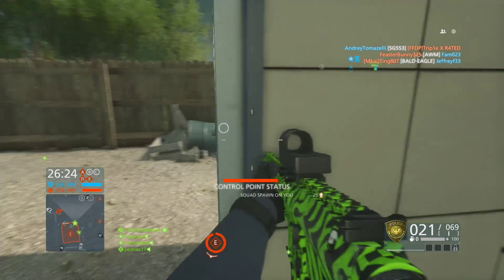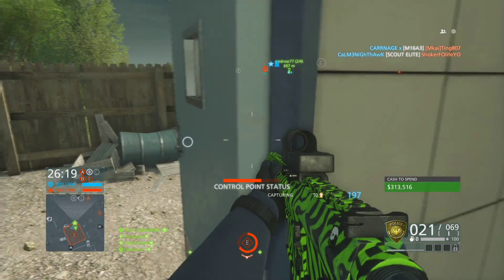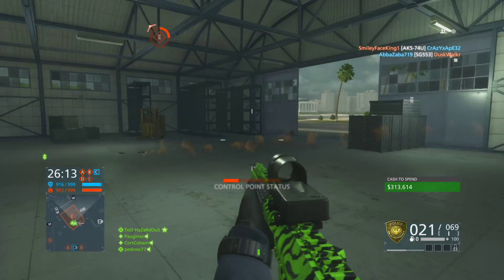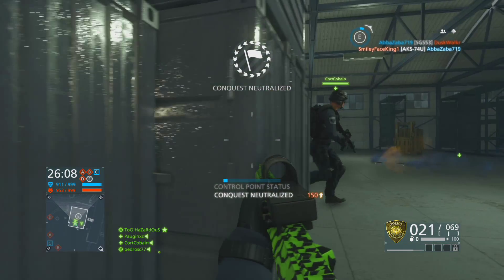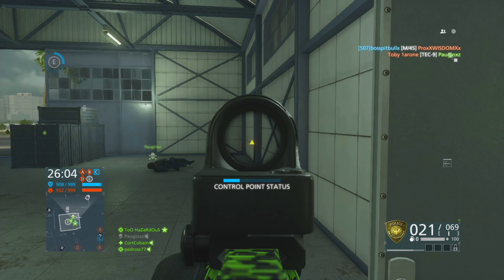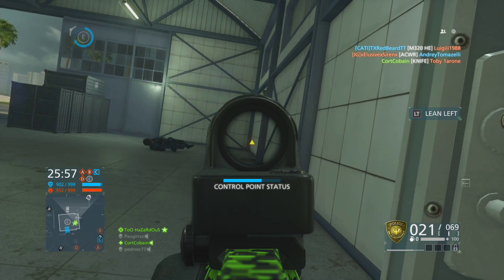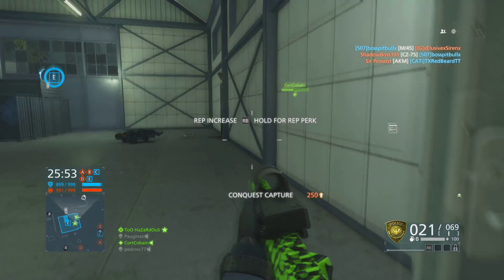Get in and close the door, bro. Close the door. Gonna get killed if you don't do that. Gotta watch this way. Flag is neutralized. Oh boy. Come on. You know you want to come in here. We got our truck in here. That's nice.